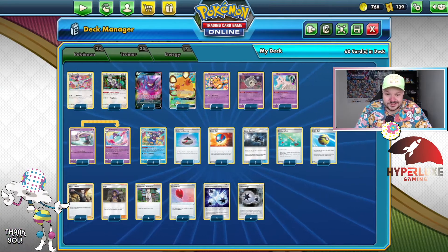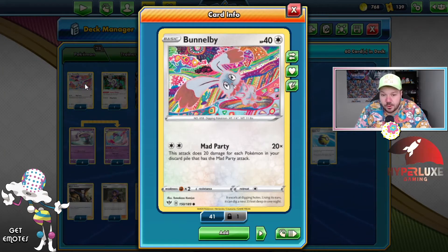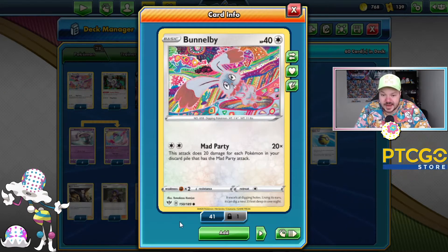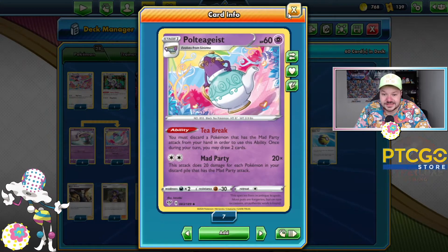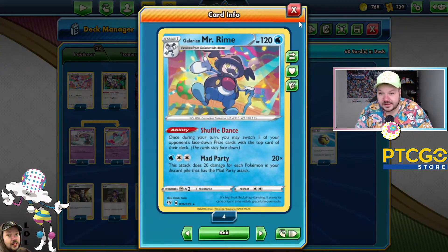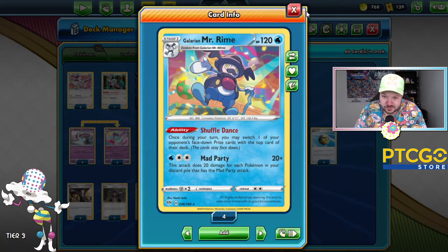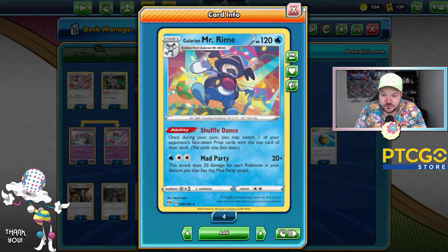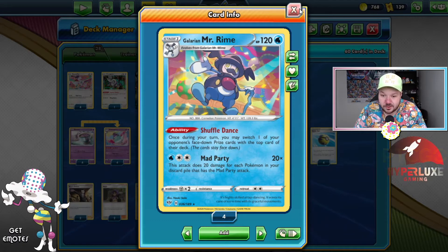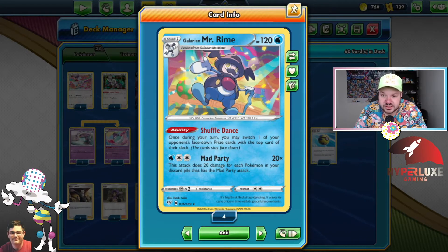Jumping into this deck list, you can see we've got a bunch of different fun themed Pokémon. We're going to start off with Bunnelby, because all the Pokémon in this deck that are attacking have the Mad Party attack. So there's Bunnelby, Dedenne, Poltergeist, and Galarian Mr. Rhyme. You'll notice some weird things about this deck. Galarian Mr. Rhyme does not have a Galarian Mr. Mime that it evolves from, so this Pokémon is more or less just here to get discarded into your discard pile. You want to get as many Mad Party Pokémon in your discard pile so you can start attacking for as much damage as possible.